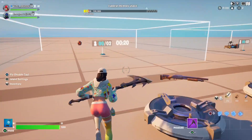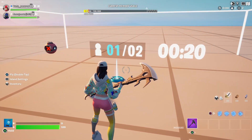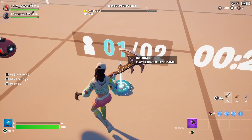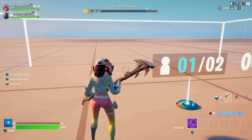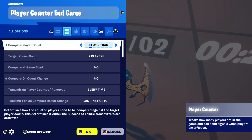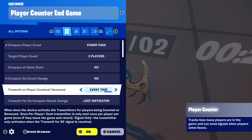For this setup — if you want to use it to end game for Last Man Standing — this is your typical setup. You're going to need your player counter, a timer (which is optional but always good to have as a buffer), and an end game device. For the player counter settings: set it to fewer than two players, transmit every time, and last instigator.